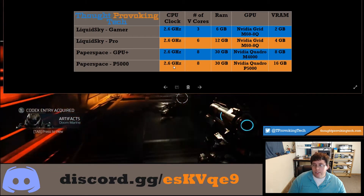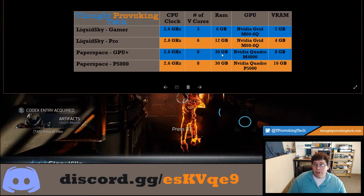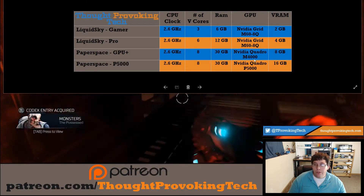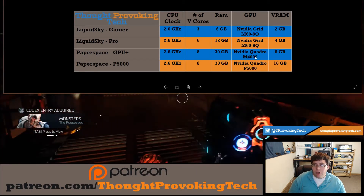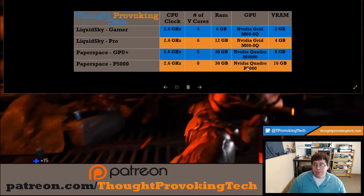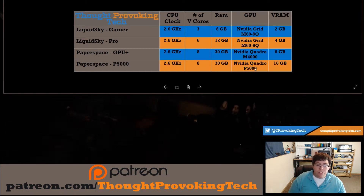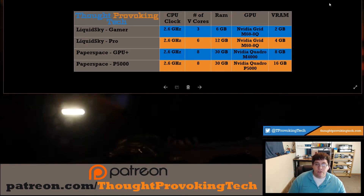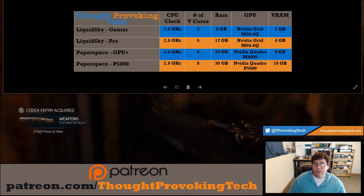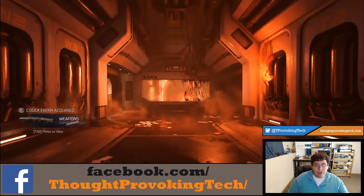With Paper Space, you are on the same CPU clock frequencies with the same number of virtual cores and the same amount of RAM, but you're actually running on a completely different server. The GPU Plus plan runs on the NVIDIA Quadro M4000 with eight gigabytes of VRAM, and the Paper Space P5000 plan runs on the NVIDIA Quadro P5000 with 16 gigabytes of VRAM — a pretty big step up there with the newer generation of graphics cards.